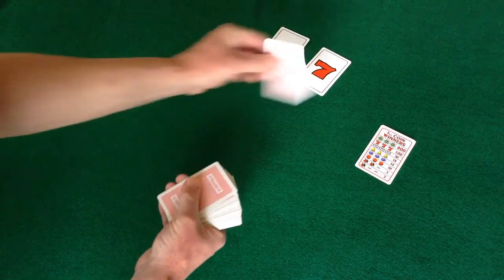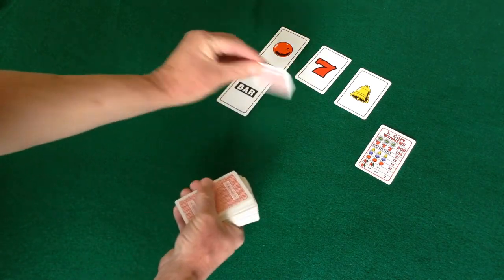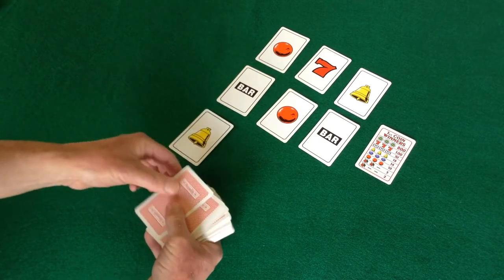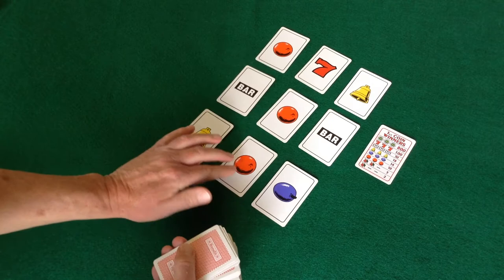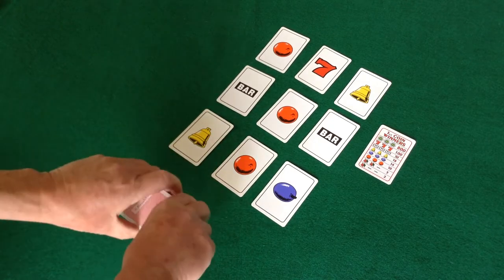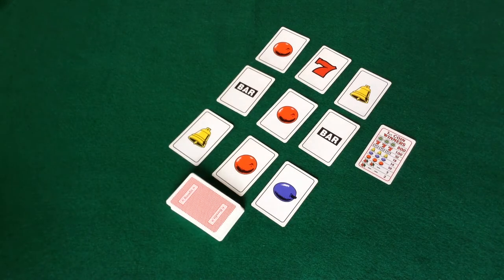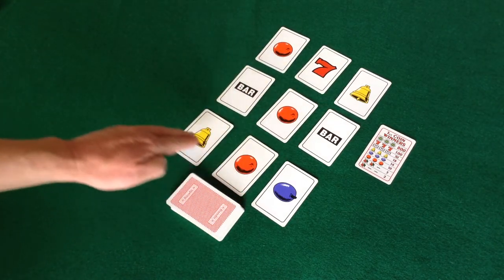Cards are first shuffled, then placed on a table to form a slot machine with five payout lines. The pile of cards is then placed in an area where they are accessible to all players to pull from. Winning combinations can be formed in any horizontal or diagonal row.